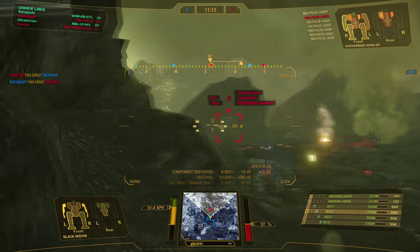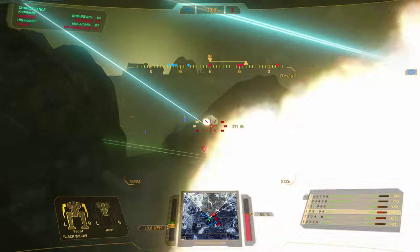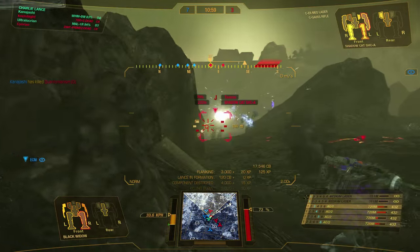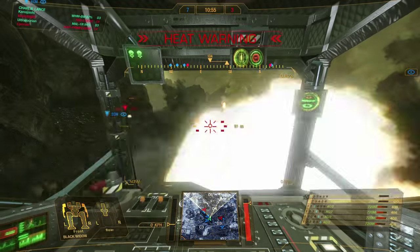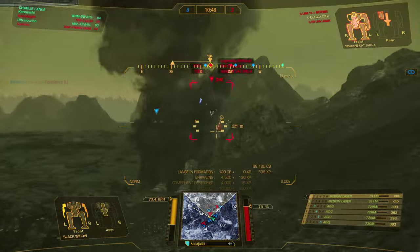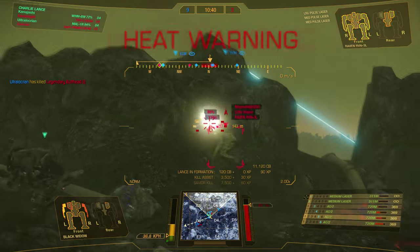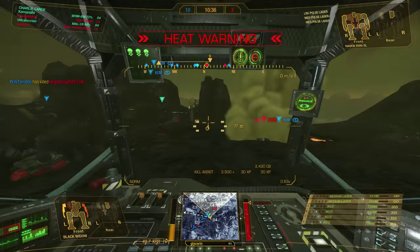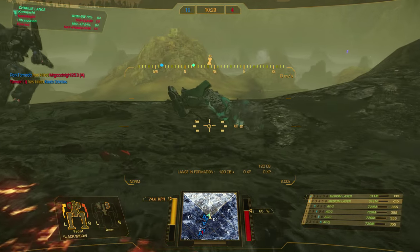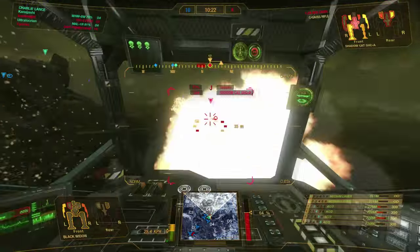Jenner got shut down — good kill. And we're just going to open up on this Warhammer — he's stuck in the open and we can just unload on him. He's down. Arctic Cheetah. Go on the Shadow Cat as he gets away — Shadow Cat shut down right in front of me. Fire the cannons! Raven on the left — he's down. And we're doing quite well. It's always great when enemies shut down in front of you and allow you to just absolutely destroy them with chainfire autocannons.